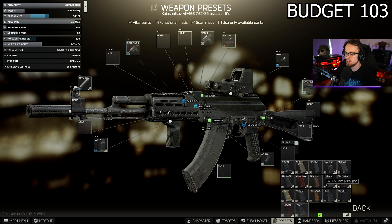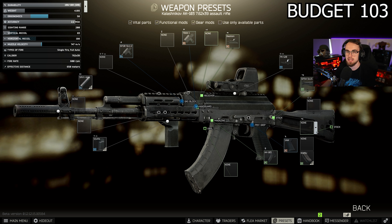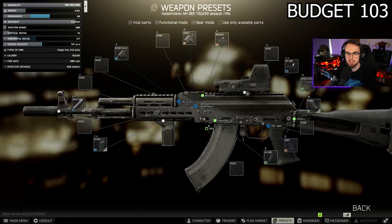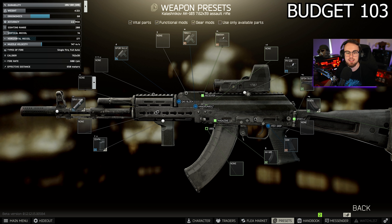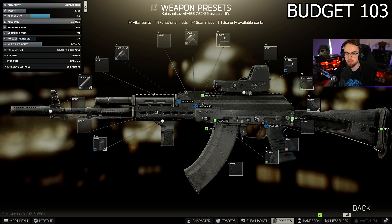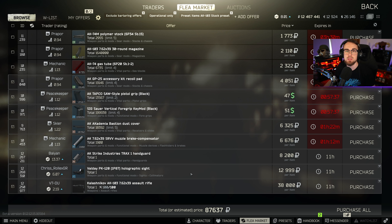For the pistol grip, you don't really need to change much, but if you want to spend a little extra you can use the Tapco SAW. The best part of the 103 is the stock — you don't need to do anything, just put on a butt pad and you're good to go. This entire build is incredibly cheap but comes with recoil around 74, which is manageable especially crouched or prone. Including mods, it costs around 87,000 rubles, which is incredibly cheap and effective for the price.